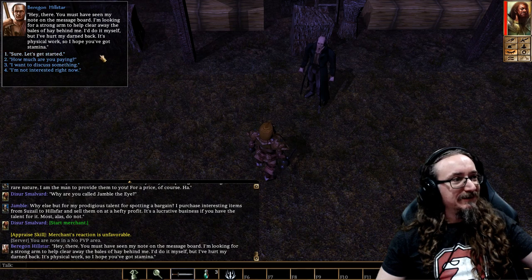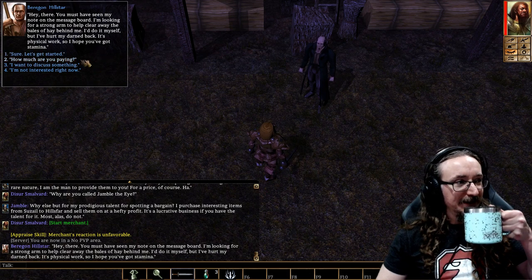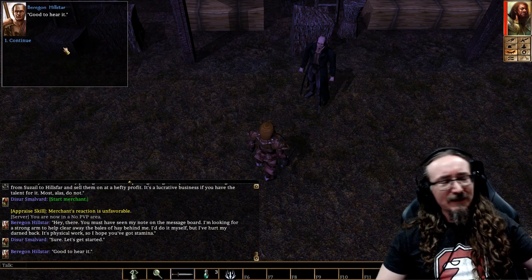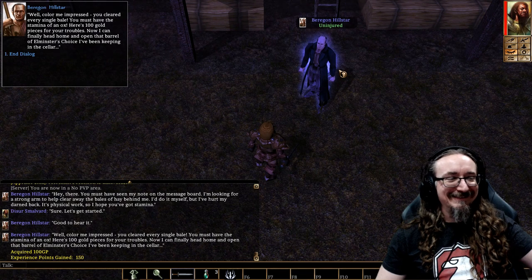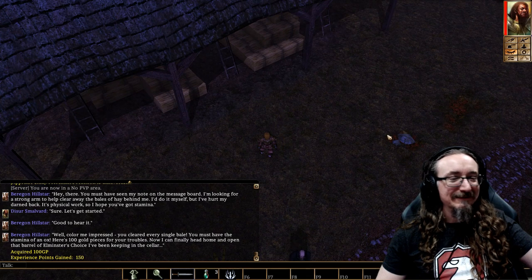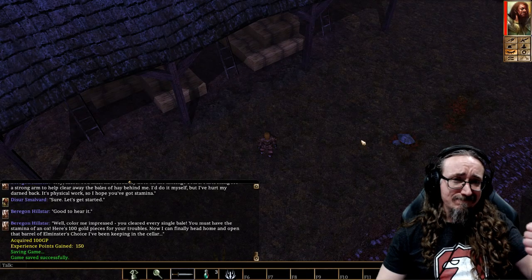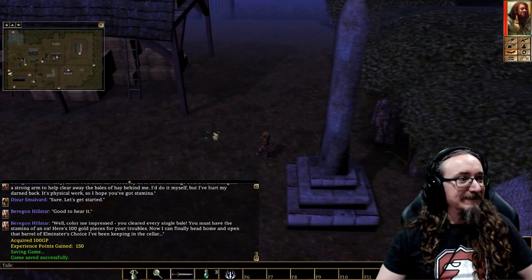'You must have seen my note on the message board. I'm looking for a strong arm to help me clear these bales of hay.' That's a very difficult quest — we've got to get all this hay moved out. Oh, it's done! 'Here's a hundred gold for your troubles.' That ain't a bad quest. All I had to do was click a couple buttons. Now we've got a hundred gold and 150 XP. That's the kind of quest even yours truly can get by.